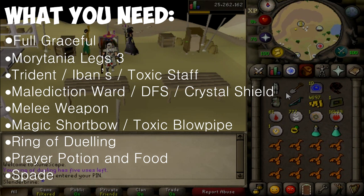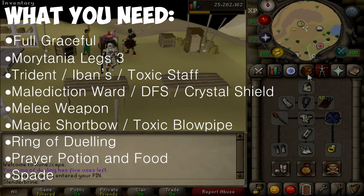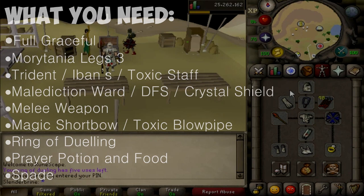The Morytania Legs 3 also gives us a teleport to Barrows, which will enable us to do really quick and efficient runs. In conjunction with our Graceful, our quicker runs will obviously mean we can restore energy faster, because when you have a full Graceful set you restore energy 30% faster. Graceful also has a weight-reducing effect, which means we won't be losing our run energy as quickly. It means we don't need any stamina potions or energy potions whatsoever.